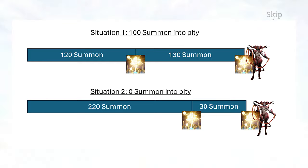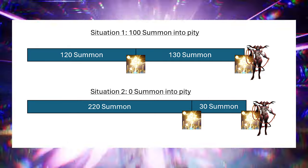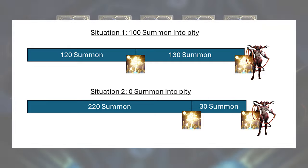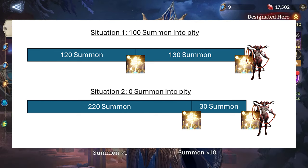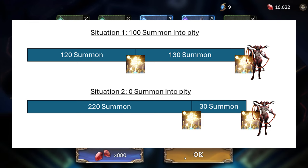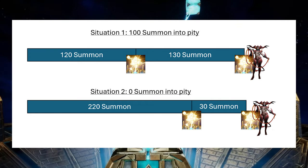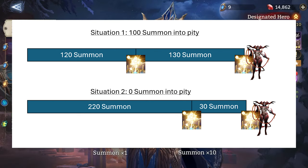The ideal scenario, if you have enough resources, is that you hit PD, you don't get Lust, you get Arrogance instead — that's the best — and then you pull another 130 summons in and get your guaranteed Lust after that. Of course, adjust the numbers accordingly. If you're 150 into PD, then 70 more pulls guarantees you something, and then 180 more into the banner gets you a guaranteed Lust. It's the same concept — depending on where you are, you may need to shift the goalpost a bit to figure out where you'll get your guaranteed Hard PD legendary, and how many more summons you'll need to reach the Lust guaranteed threshold.